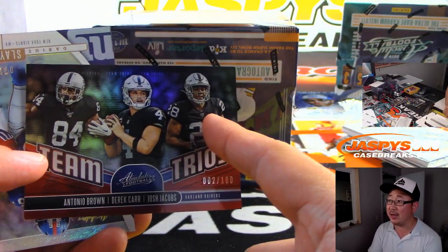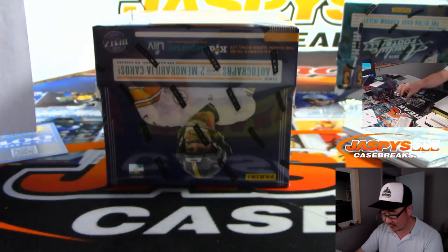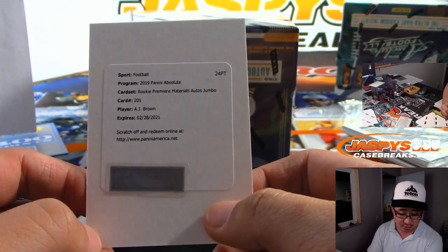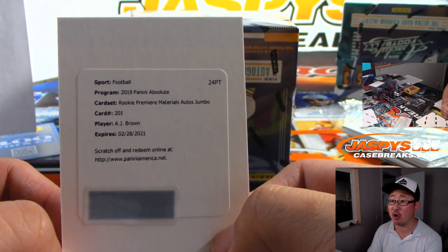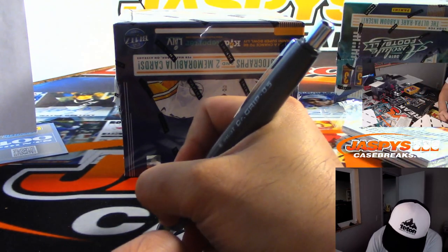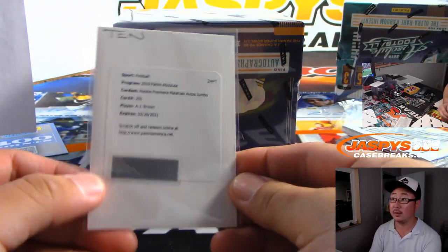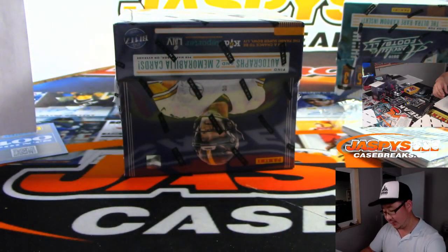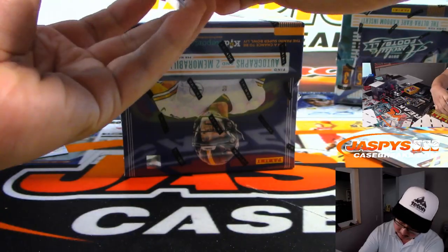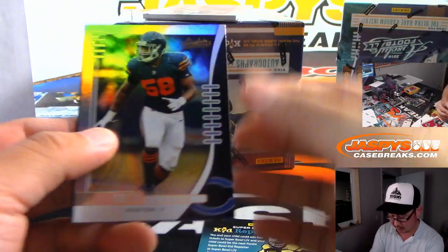Speaking of the Raiders, you've got Josh Jacobs in here — he could be a really dynamic player. There's Darius Slayton to 199. And the redemption is A.J. Brown for the Titans. Zach Wilson with the Tennessee Titans, Rookie Premier Materials Auto Jumbo. There's a little Jordan Humphrey to 100.